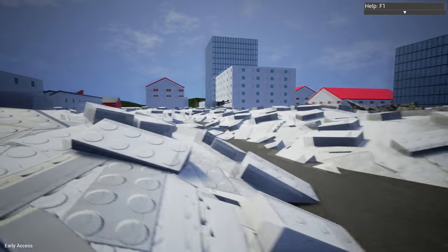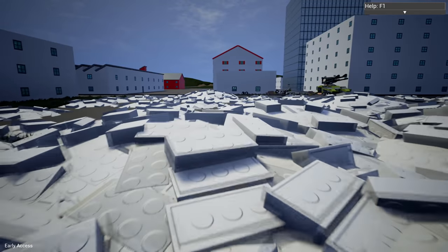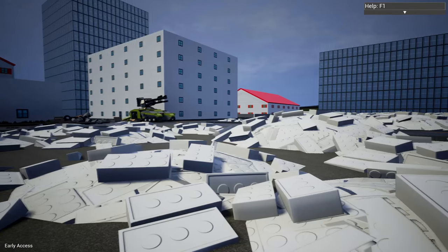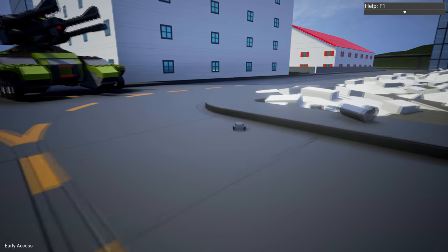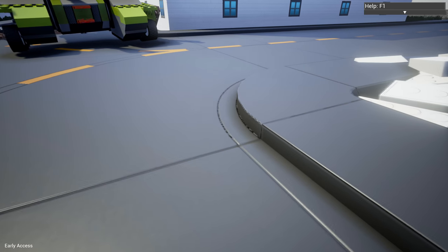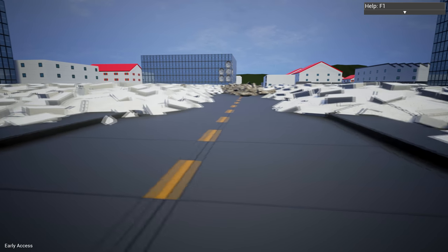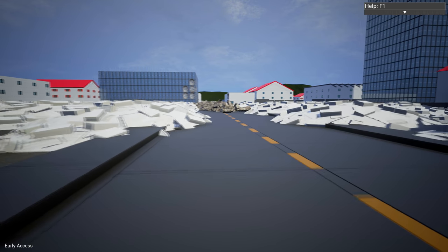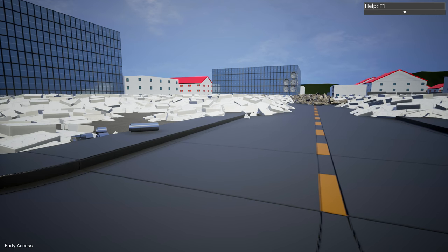Just a couple more things — people have built some cool stuff and it's great to see how they interact. What I'd really like to see is a way to move vehicles around more easily so you can set up scenes like this, rather than having to drive them around — especially with these little ridges that so many vehicles get caught on. If you guys think there's something we need to try, some little scene, explosion, firepower, or crash, feel free to let me know in the comment section below. Until next time, folks — stay foxy and much love.